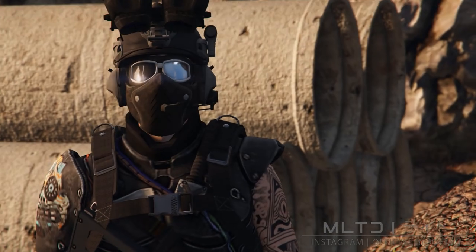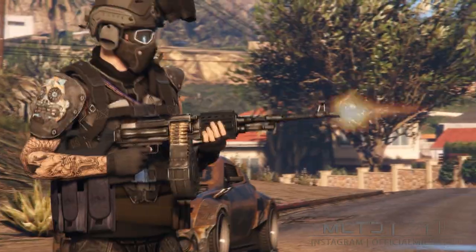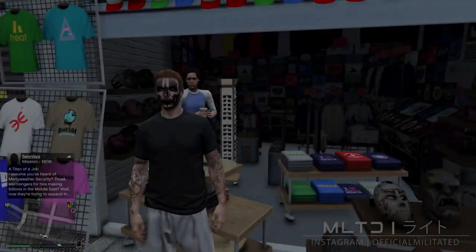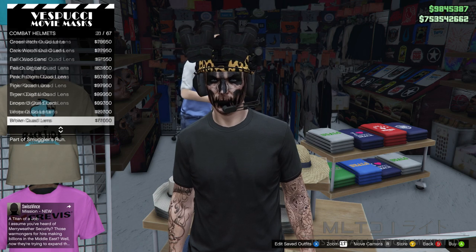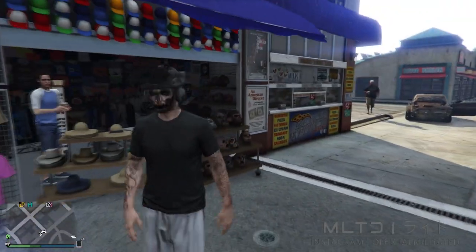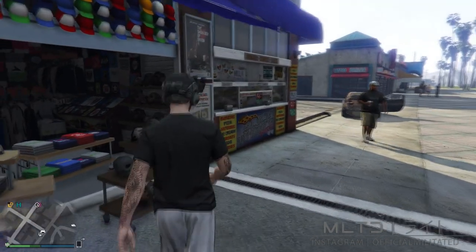We're now ready to move onto the third and final outfit of this tutorial. As with the previous two this is not that complicated so pretty much anyone can do these. To begin we're going to head back down to the mask store at Vespucci Beach and go into the hat section. From here we're going to go into the combat helmet section and scroll through until we get down to the black quad lens. If the quad lens happens to be down then all you need to do is hold right on the d-pad to put it into the up position.